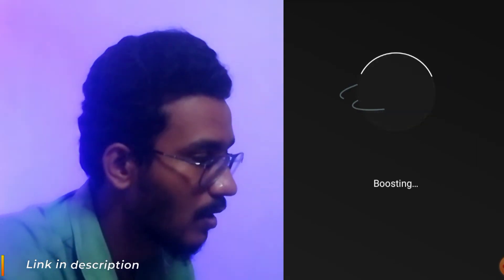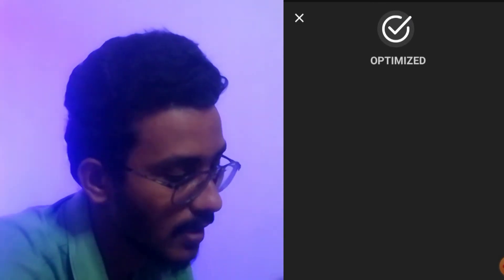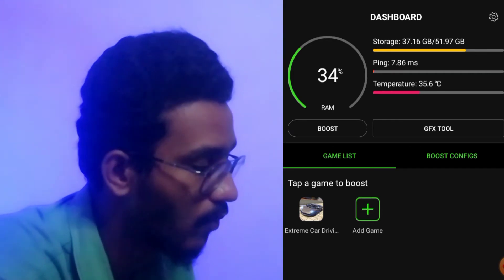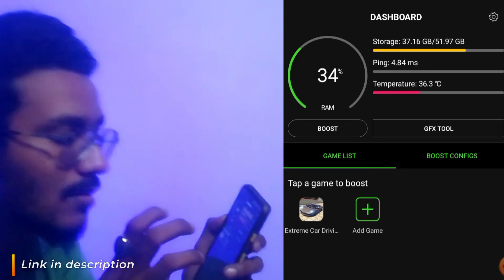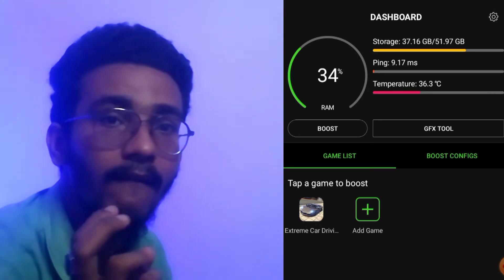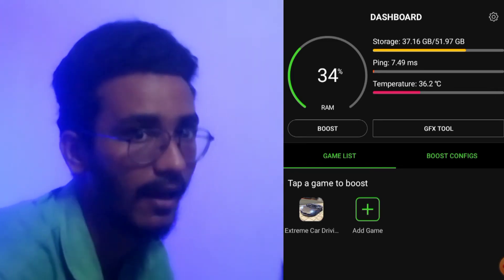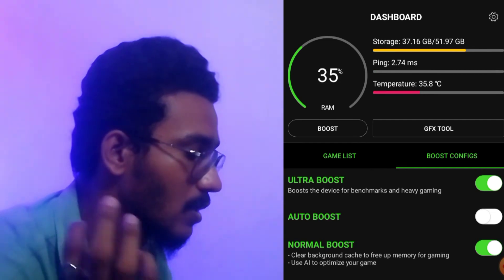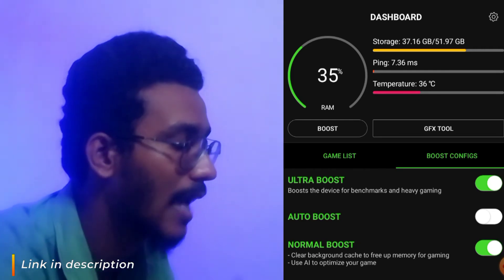It says boosting, and it will save the settings in the app and shows optimize. You can also add whichever games you want to be boosted. I have added a game called Extreme Car Driving, which I actually tested with this app. This game has very high graphics settings. For the boost configuration there are three options: normal boost, auto boost, and ultra boost for heavy gaming like Asphalt or similar.